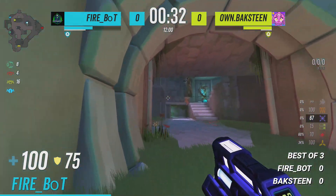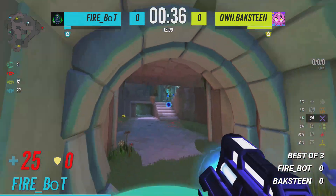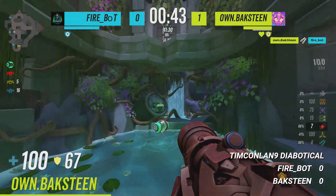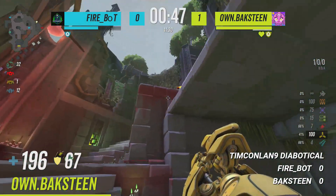Bakstein is slightly stacked — only by a little. That rail will quickly even it up and put Firebot on a lower stack at 25 HP remaining. From the blaster splash damage, here comes the Pinsir, putting Bakstein in a very comfortable position with the Mega.